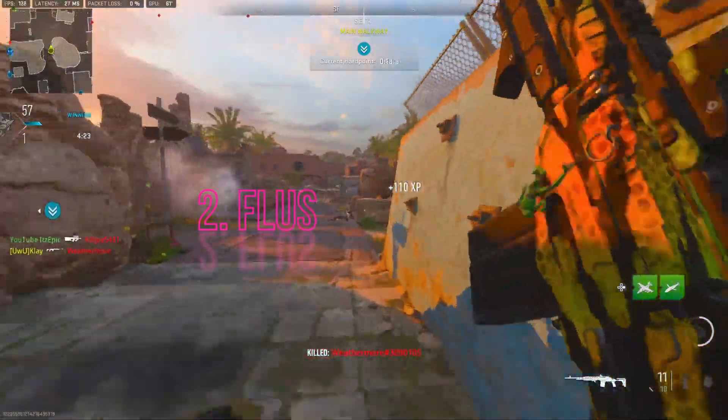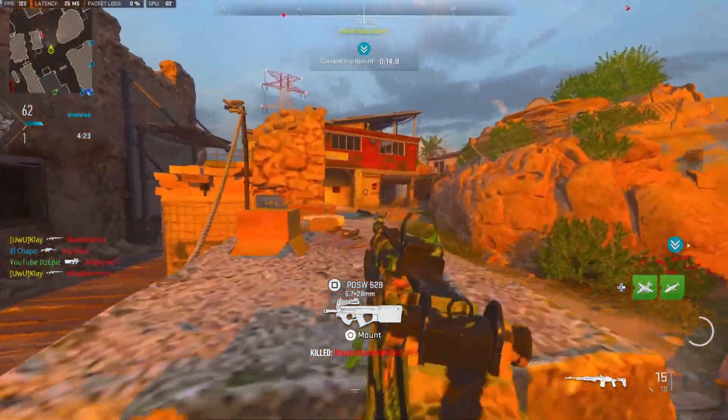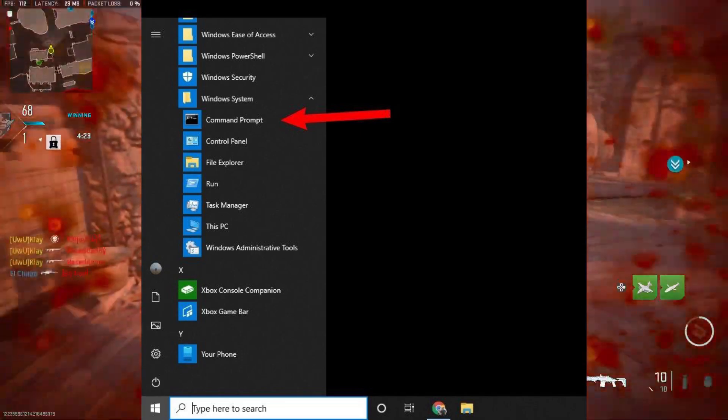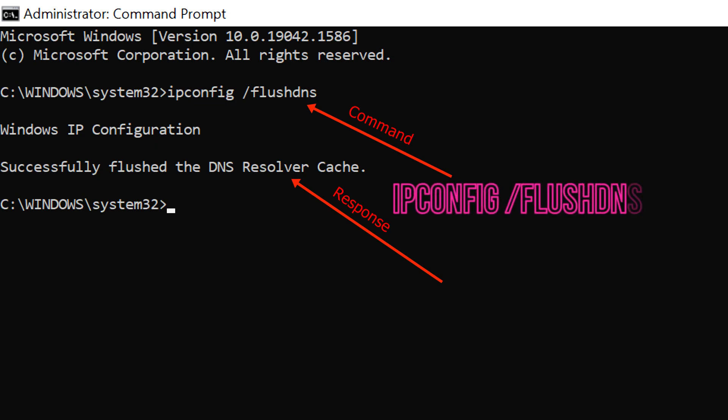Secondly, flush the DNS cache if you are using a Windows PC. This might help resolve numerous errors and lag in the game. To clear the DNS cache, simply head to the Start menu and look up CMD. Right-click on Command Prompt and select Run as Administrator. Now, type in the following and press Enter: ipconfig /flushdns.